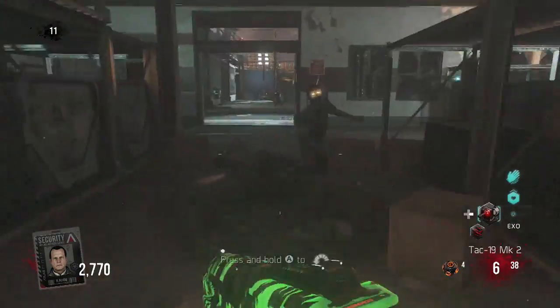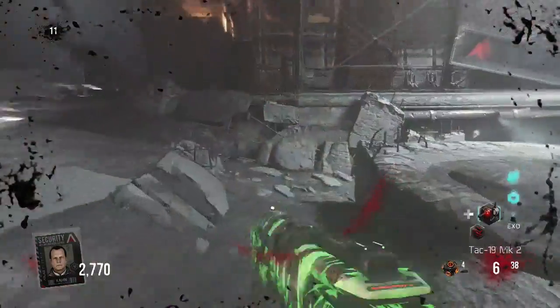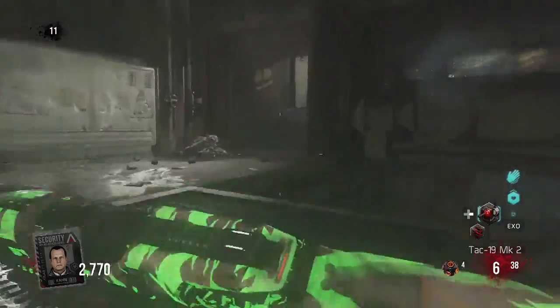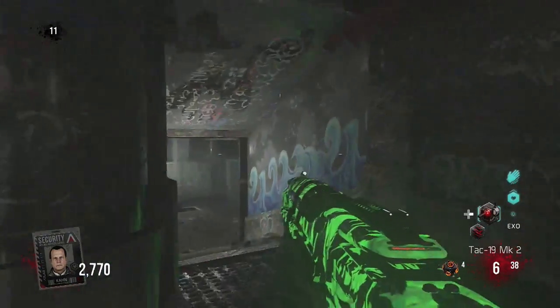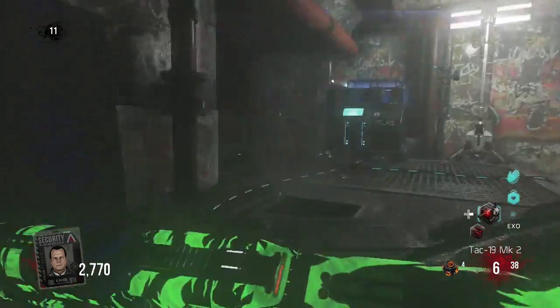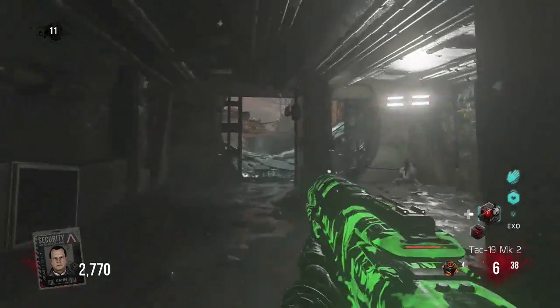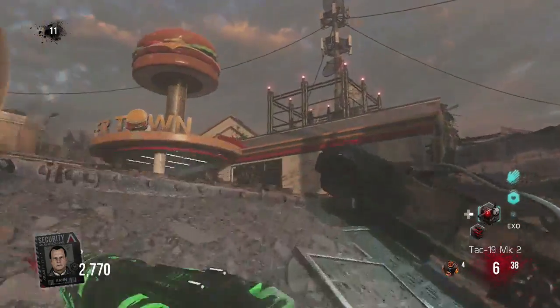This next perk location, you go right past Exo Medic — I'll speed it up really quick. Once you take the same route that you would for Exo Reload, you go past Exo Reload through these sewer tall hallways all the way to the end to Burger Town. And it's in the far back left behind the Burger Town building.